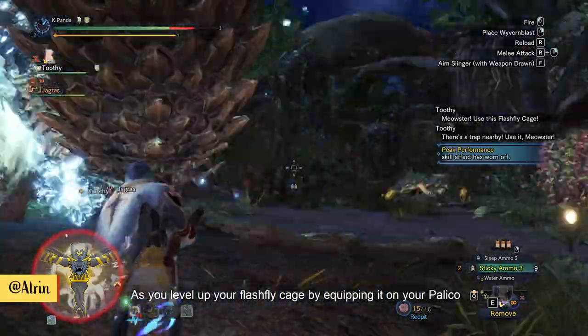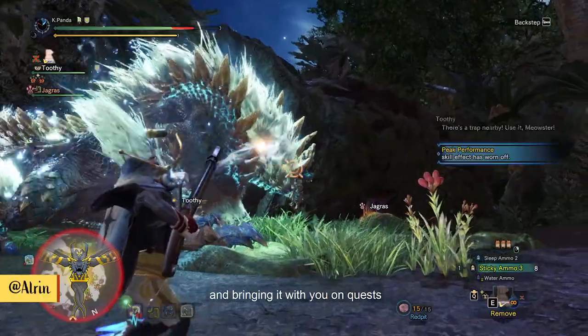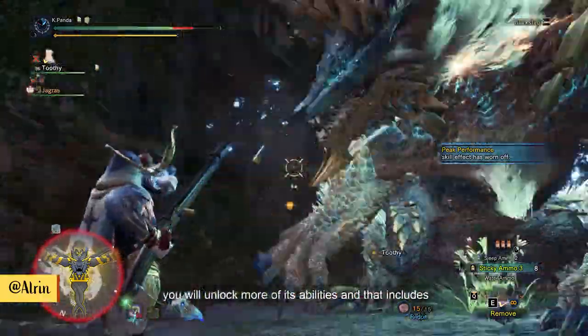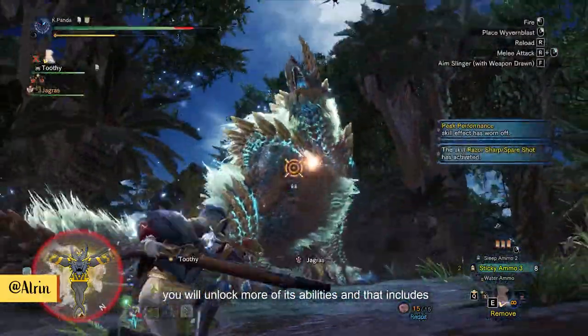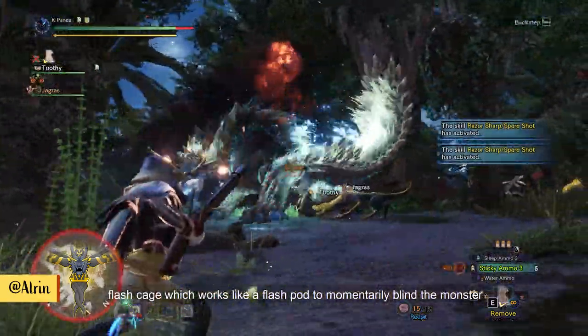As you level up your Flashfly Cage by equipping it on your Palico and bringing it with you on quests, you will unlock more of its abilities. That includes Flash Cage, which works like a flash bomb to momentarily blind the monster.